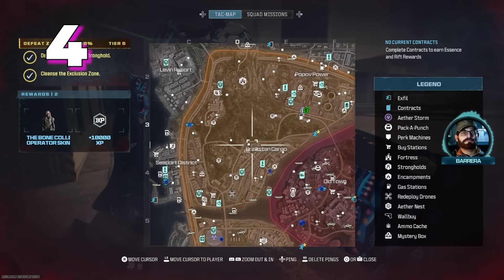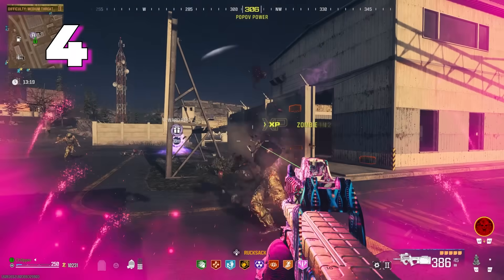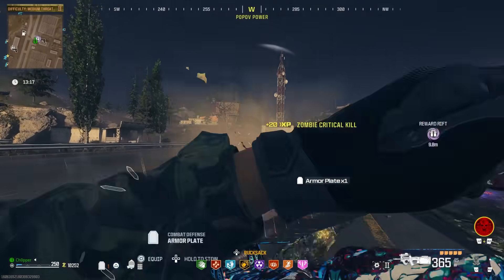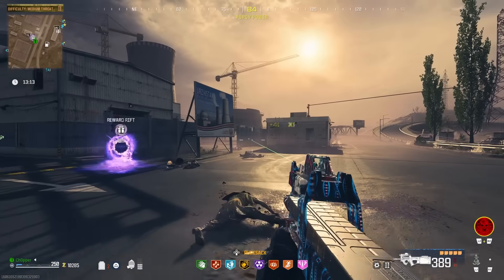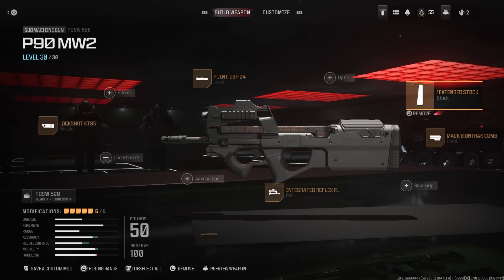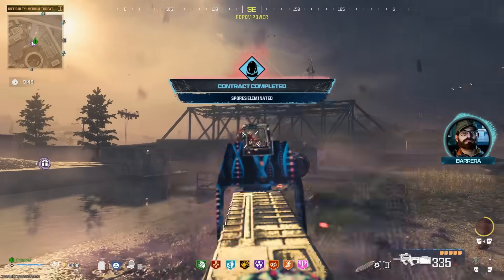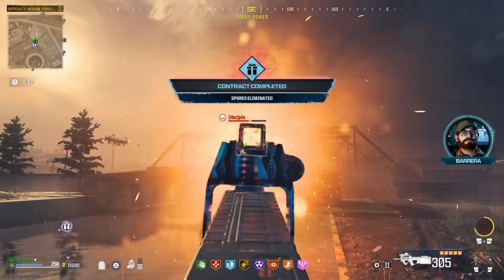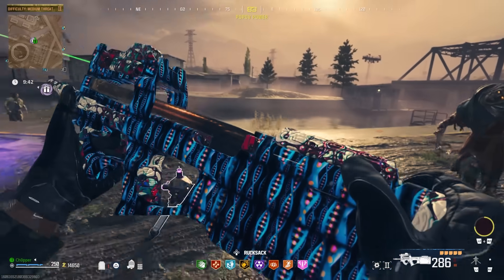Coming in at number four is going to be the PDW from Modern Warfare 2 — essentially that game's P90. This one shocked me; it came out of nowhere, and I believe it's our first Modern Warfare 2 gun on this list. I feel this has a couple of special properties when Pack-A-Punched that a lot of the other guns do not. Right up front, it doesn't have the craziest TTK or damage output compared to some of the other weapons on this list, but if you value some of the other things the PDW does have, then it might be a good choice.